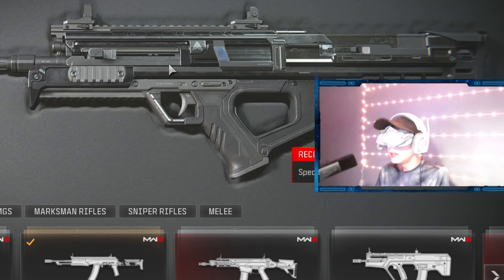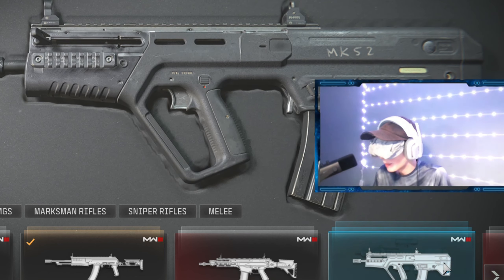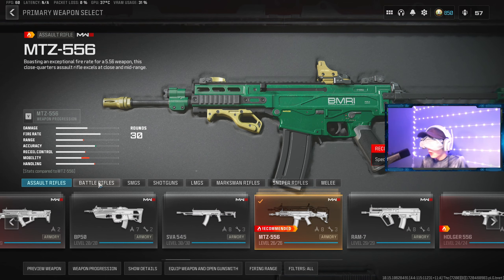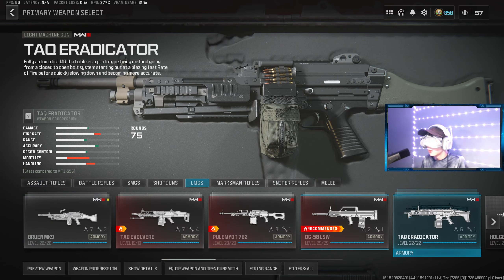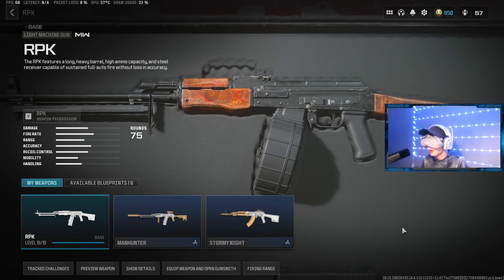I made my loadout while blindfolded in Warzone and I used it in solo quads. I cannot see anything and the only way I'm going to be able to actually do things is with my audio, so I'm going to have to listen very closely. I scroll maybe over here — I don't know if I clicked on a gun or not.